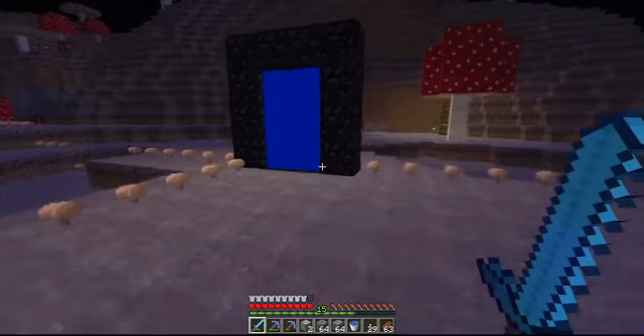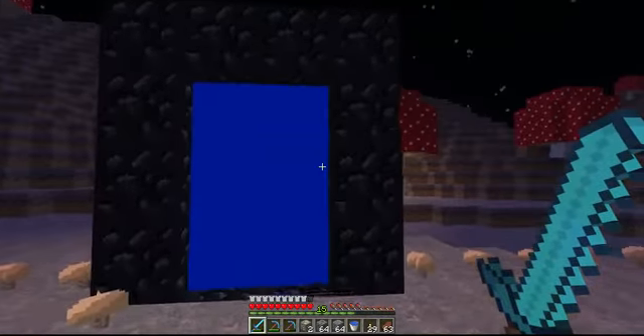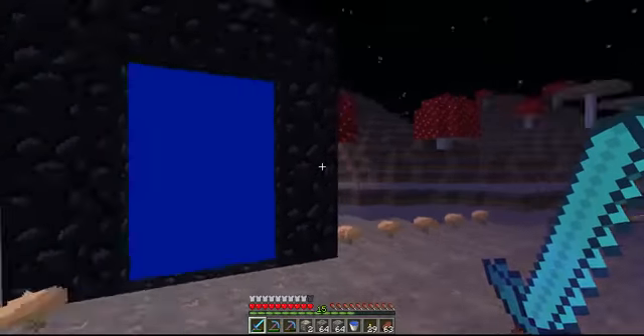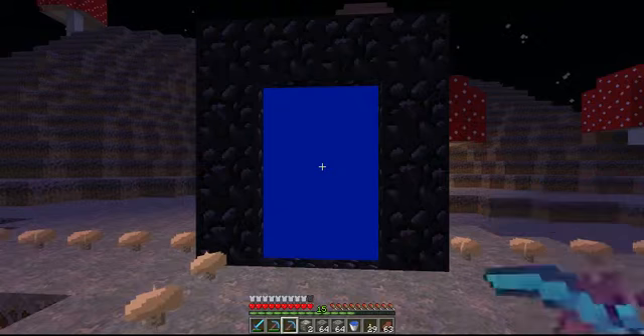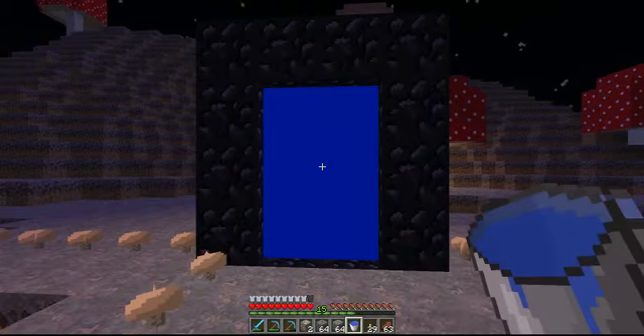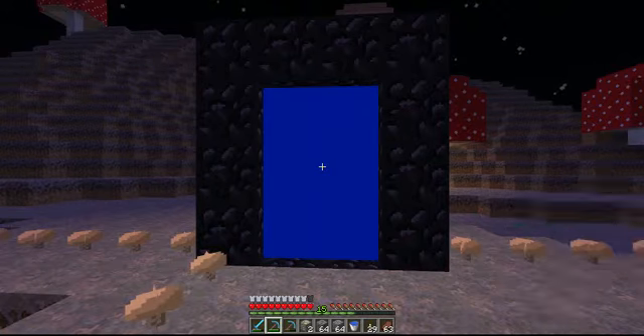I just had to show you guys this really quickly. I made some sort of mistake with my texture pack, and everything's just a little bit off right now. Look at the sword, and my armor in here has a compass on it.